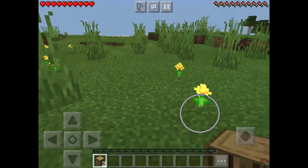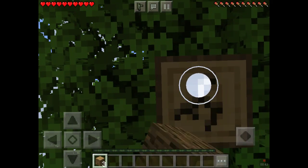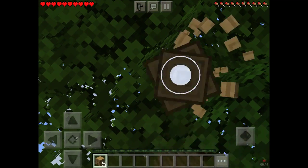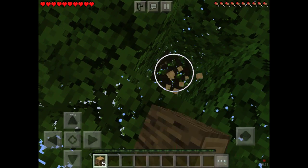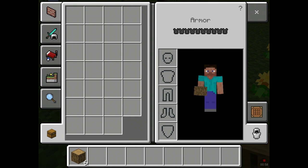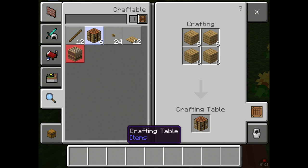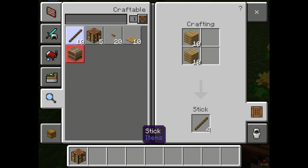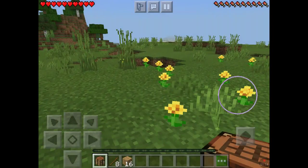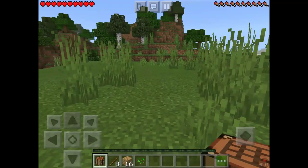I am doing this in survival, so it's gonna be hard. Let's get all this wood and build some wood planks. This way we can build a crafting table and some sticks. That looks good.